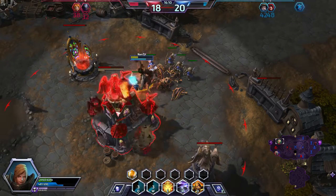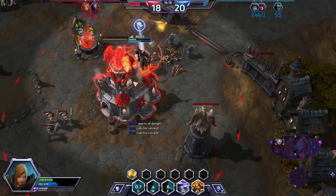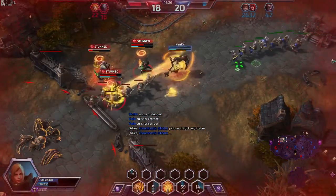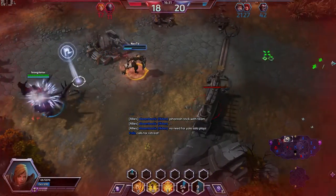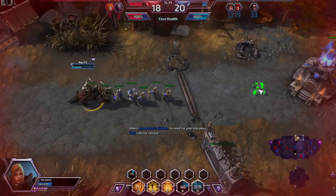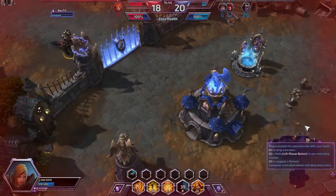Why am I tanking the tower? Let's try and push this as a counter. I know they are gonna come here. I do have the shield, but if they hit me after it expires, I'm dead. Still need to be backing up. I don't feel comfortable stopping and hearthstoning because of Nova.